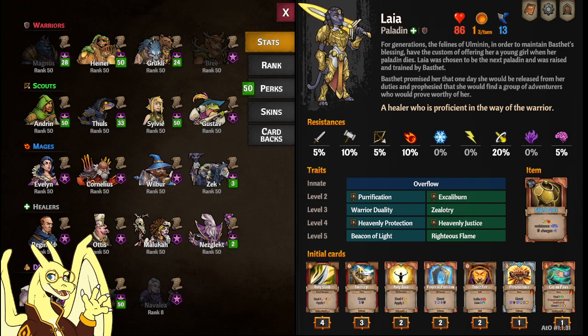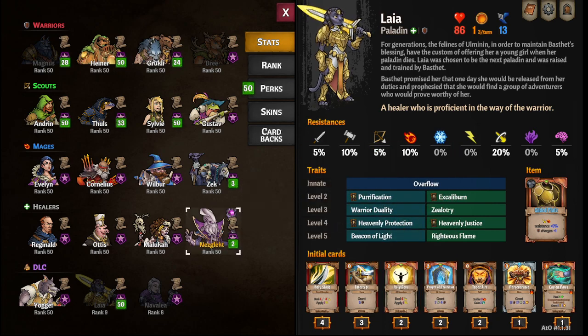Hey everybody, Corridon here with a hero guide and quick look at Laia the Paladin. This isn't going to be as in-depth as my Bree guide or some of the other character guides. It's not going to be as detailed since this character just came out. She's also very complex — she is dual class and there's a lot you can do with her. My builds aren't going to be that great because there's just so much to do with these characters. I've mostly had experience with them in Obelisk mode and there's just so many ways you can go that you can't cover it all in a video.